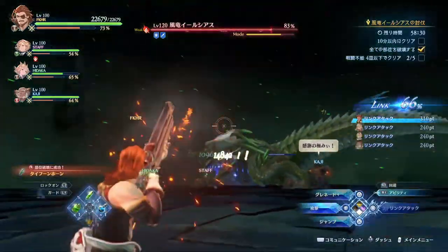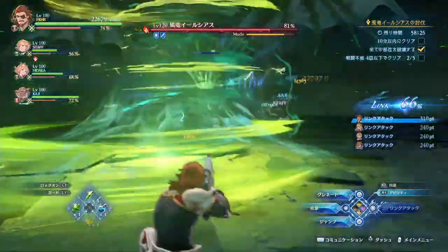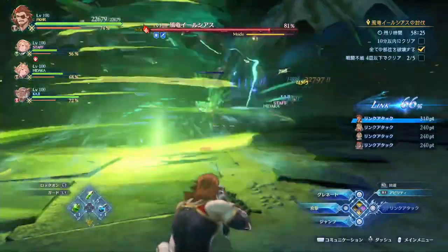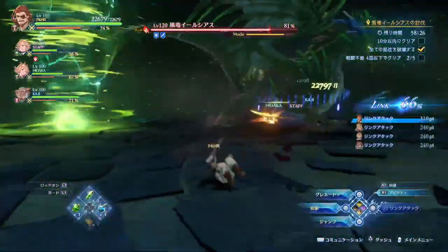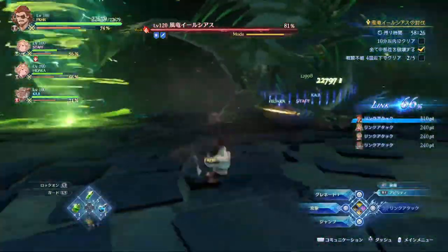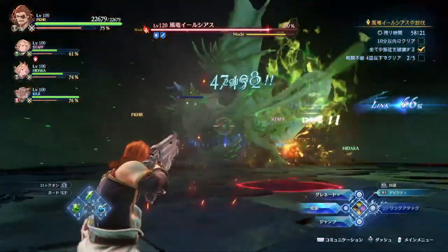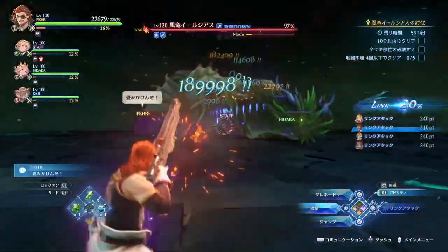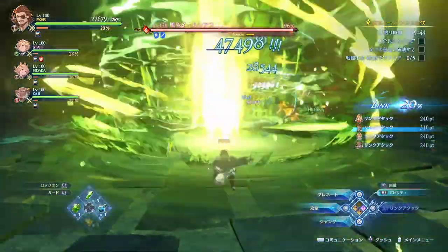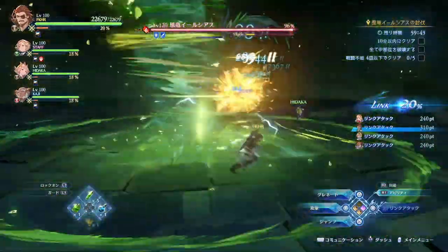I don't have any official names so I'm just going to call them how I see them. There's this one move where it charges in its mouth and then shoots out three wind balls in a cone — one going straight, one going 45 degrees to the left, and one going 45 degrees to the right. I'll just call this the wind charge wind shot. Once during the beginning of the fight it does a roar and summons a magic circle, which I assume is aimed at the furthest character.